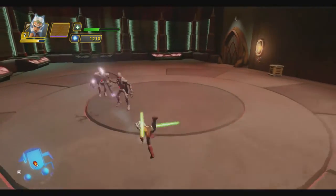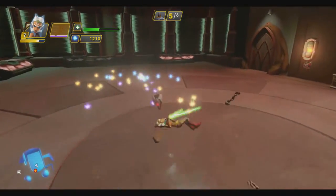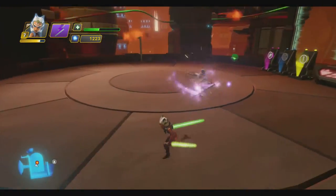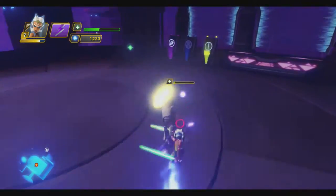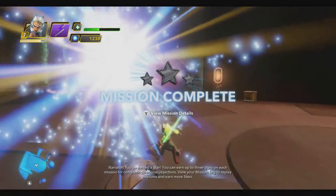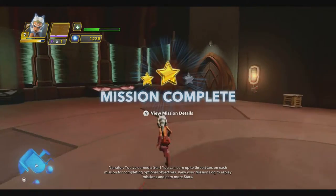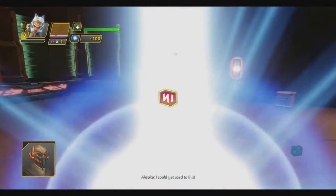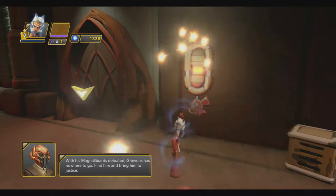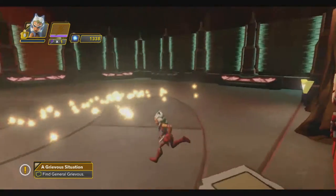I'll take a couple hits — okay, okay. Let's use that dash attack we learned. You've earned a star — you can earn up to three stars. Some missions have up to three stars. I leveled up again! Find him and bring him to justice. I'm ready to go!